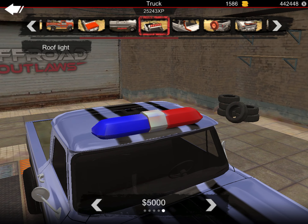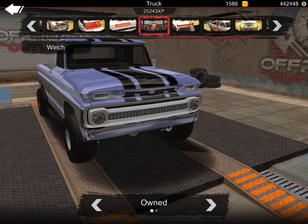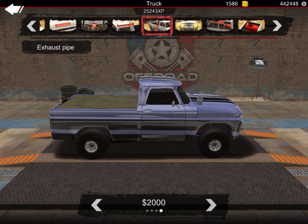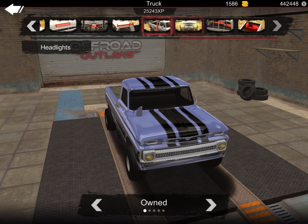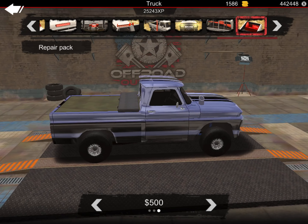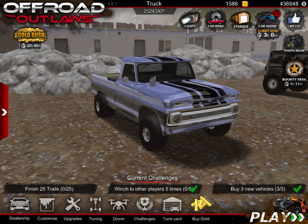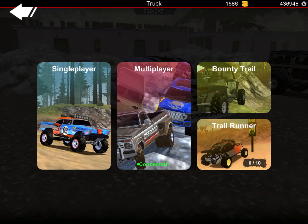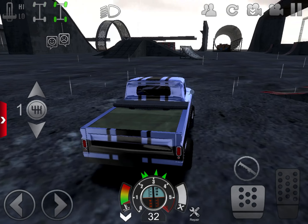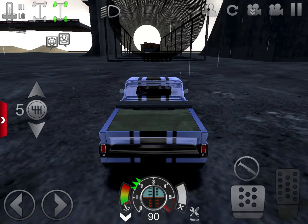I don't really need a running board but I'll get one just for the looks. No light bar, no snorkel, no spare tire. Something else I might want is one of these exhaust pipes coming out of the hood. I'll make the light white, and I'll get a repair pack just so I can have one — that way in case I hit the wall at high speed I can repair it. With that all being said, let's go to Stunt Park and test this thing out. You want to run low gear for racing in this thing.